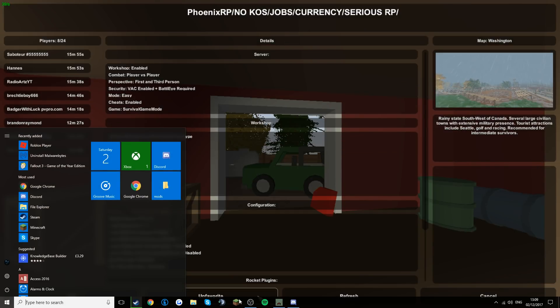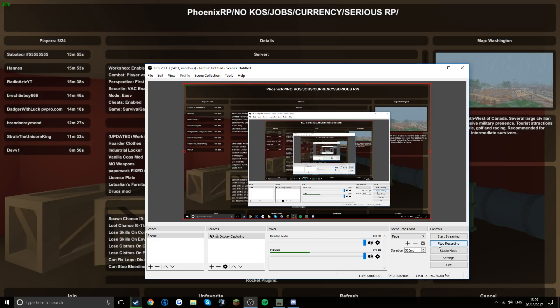So yeah, that's how to fix your Unturned. Bye. Also you can verify your game, reinstall Unturned, uninstall your workshop mods, restart your computer, restart Unturned and all that. But most of the time that doesn't work. Or it's just one of your settings, or your computer can't run it. Bye.